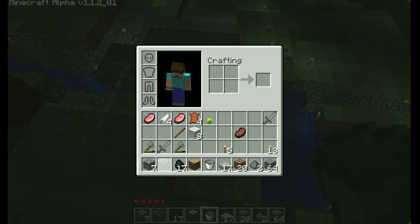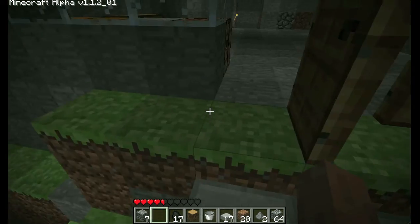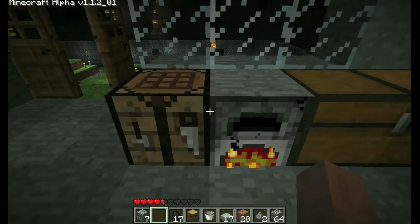So let's take your glass here. Stick it down. That easy. How do you make glass in Minecraft? Cook some sand.